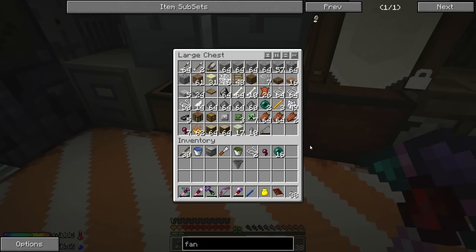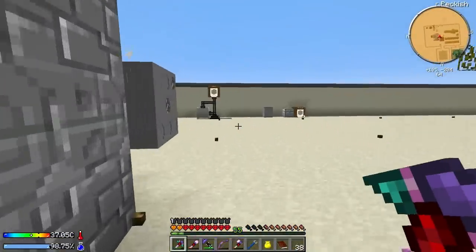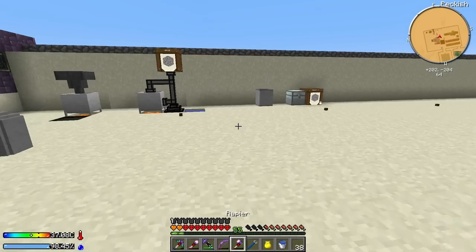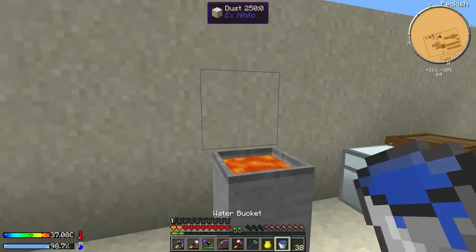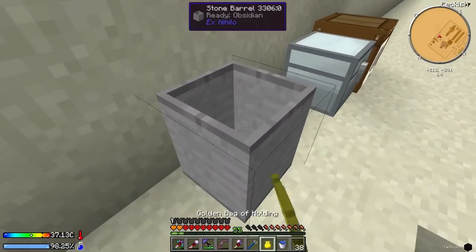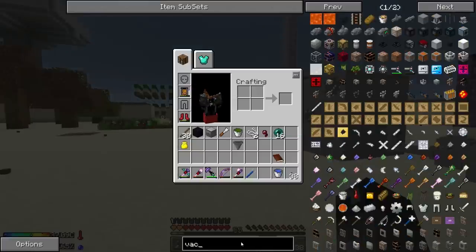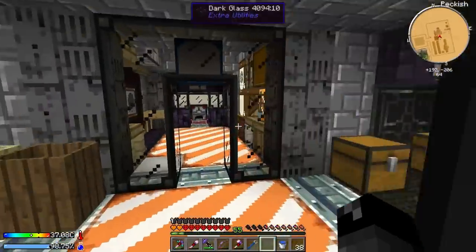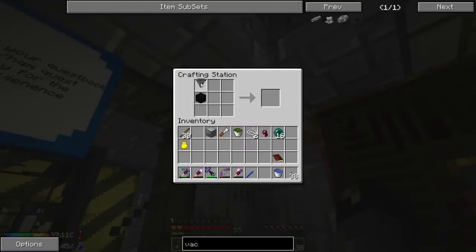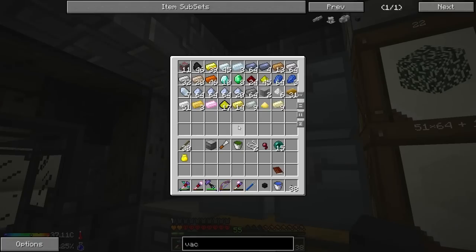To craft it you need a hopper, a piece of obsidian, and an ender pearl. I've got a bucket of water so let's make some obsidian. We'll grab this, stick the lava and water in the stone barrel - there we go, a little obsidian, perfect. Now we have all three pieces to make the vacuum hopper. Hopper, ender pearl - boom, awesome.